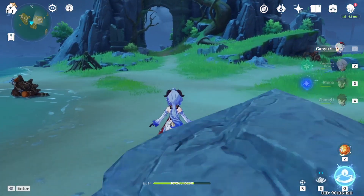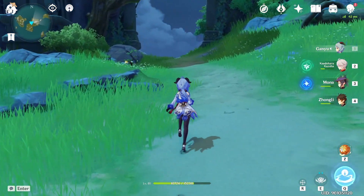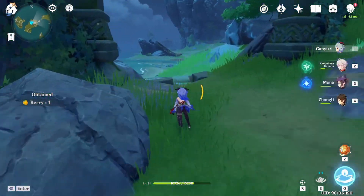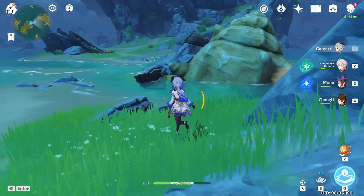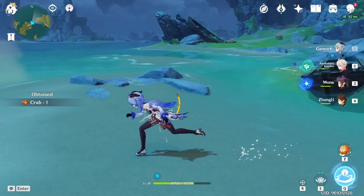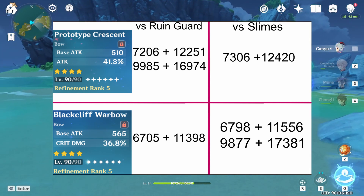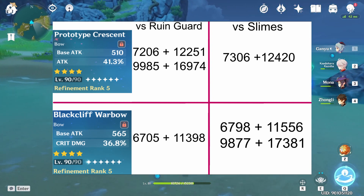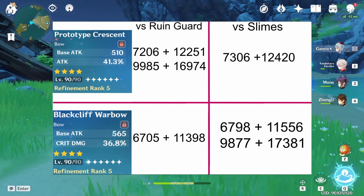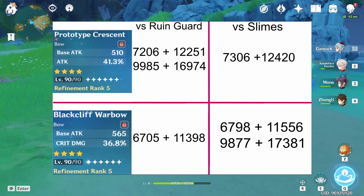Now we reach the part I hate, because people online want to hear 'this one is better' or 'that one is better.' But when it comes to the Blackcliff Warbow and the Prototype Crescent, the scenarios in which they perform better are so different that it's impossible to clearly say which one is better. The Prototype Crescent is exceptional for single targets or multiple targets with weak spots that are easy to hit. The Blackcliff Warbow is extremely easy to use and gives more crit damage, but you can't always have the passive stacks up. When you can pick up three stacks quickly, the performance is amazing.